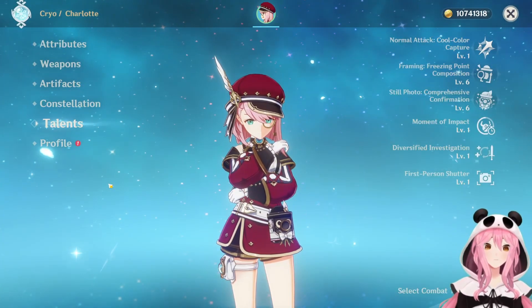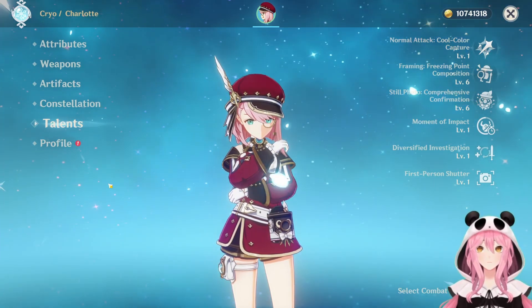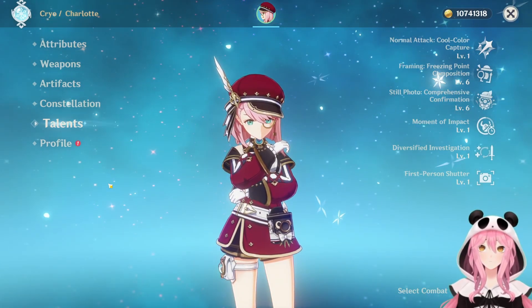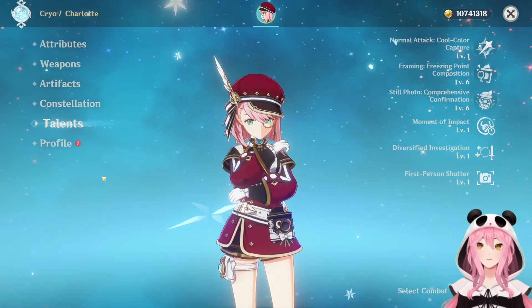As mentioned before, Charlotte is primarily used as a cryo healer for your team. She also does a lot of cryo application herself, so if you're trying to set up some freezes or some melts, she's great for that. Let's go ahead and go over her normal attack talent first.